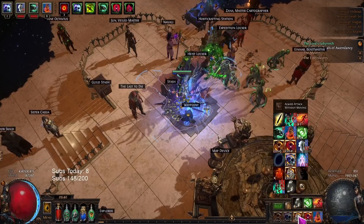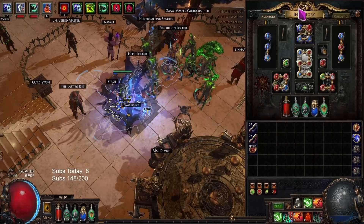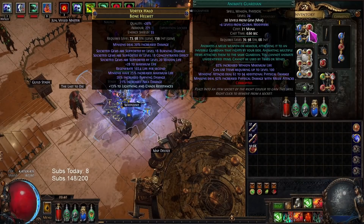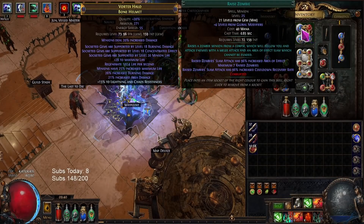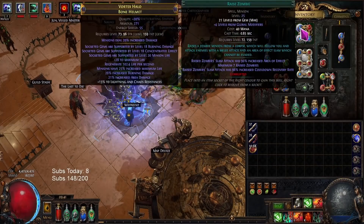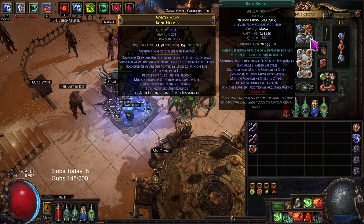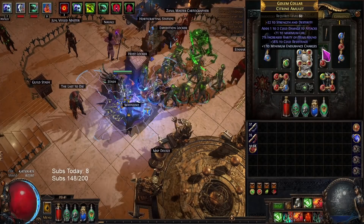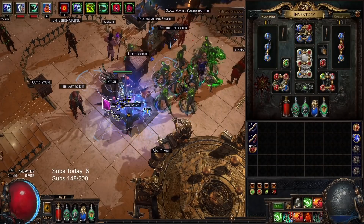Now my Animate Guardian has 67,000 life on the gem. It's a level 20 Animate Guardian - I scaled it up to 24 - and it has the minion life 20. It has 83 max res, some decent armor, and 75 chaos. I could give it Elemental Army and raise its max res to 88 instead of having zombies in the build. Because of the wand upgrades we did, now we have an extra zombie. And if I get the extra level on the Specter, we'll have an extra Specter as well.